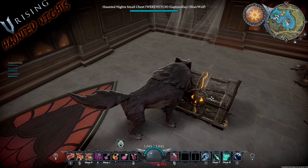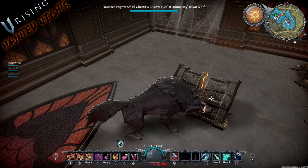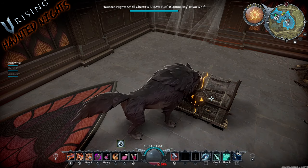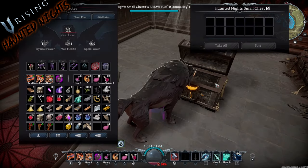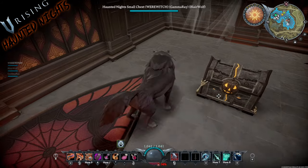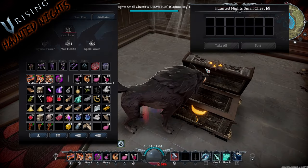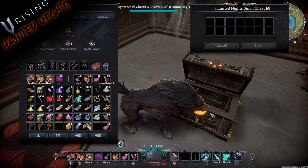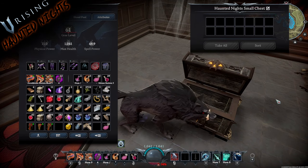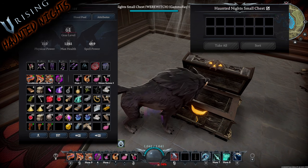This is the Haunted Knight small chest. They call it small because it's a small stash, but there's no large version — it just comes with this one, and it functions like any other stash. Open it up and you can see the pumpkin top lifts up, which is pretty neat.